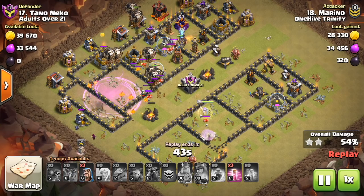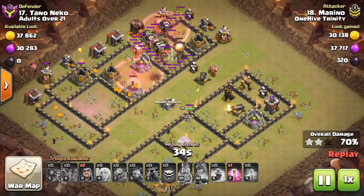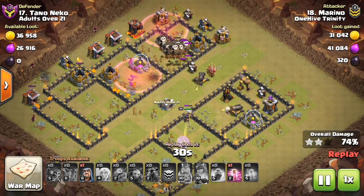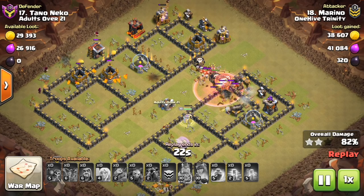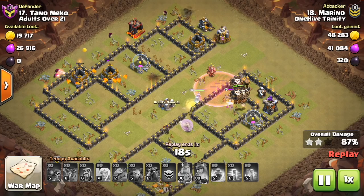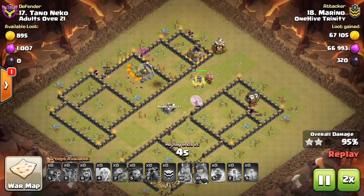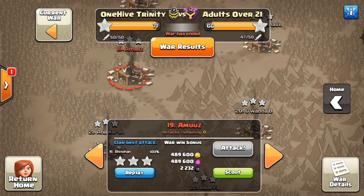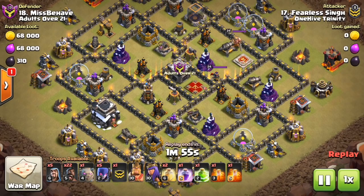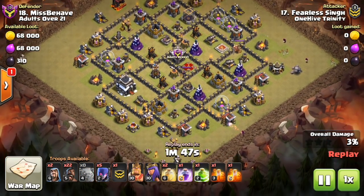Don't put a trash building next to a mortar where a boulder can bounce off the building onto the mortar. Anything that's not an army camp or builder's hut has too many hit points, and if a mortar's lined up, the boulder will take out the trash building and get the mortar as well with the second bounce. If the mortar's not guarded by an archer tower or similar building, don't put a trash building where it can be easily bounced. Use army camps or builder's huts next to mortars, or layer extra buildings over the mortar — don't give attackers the luxury of boulder bouncing your mortar.